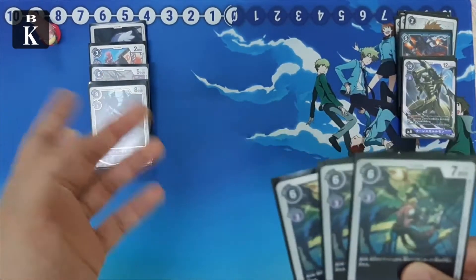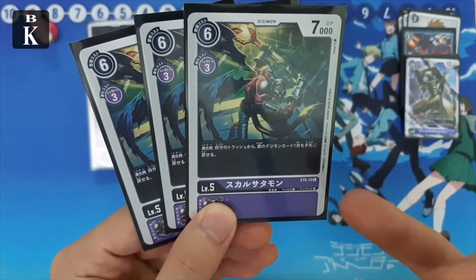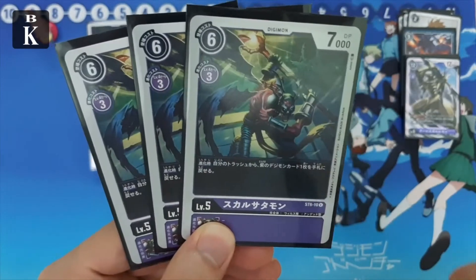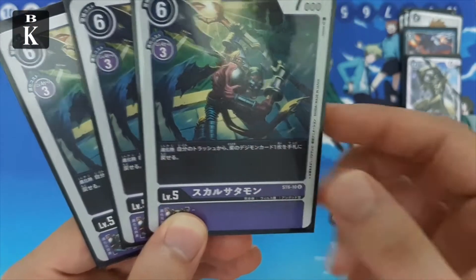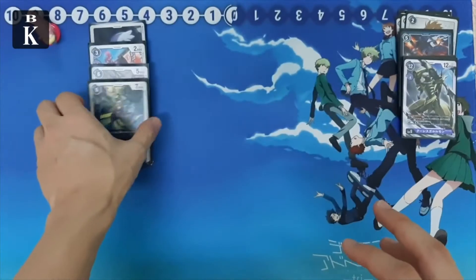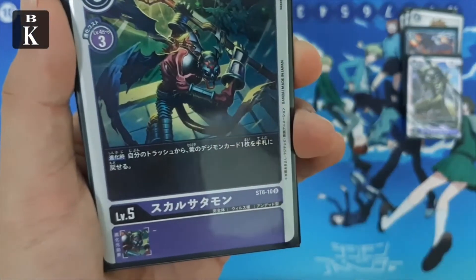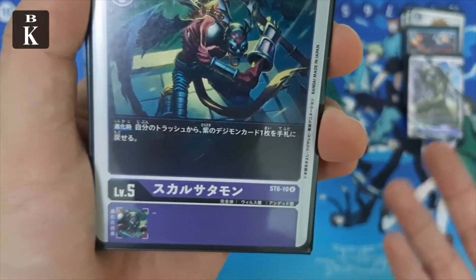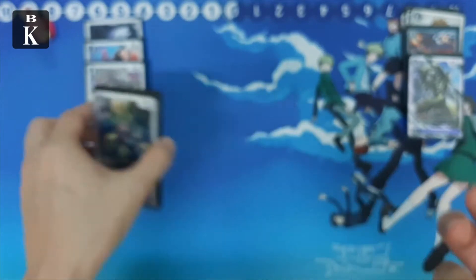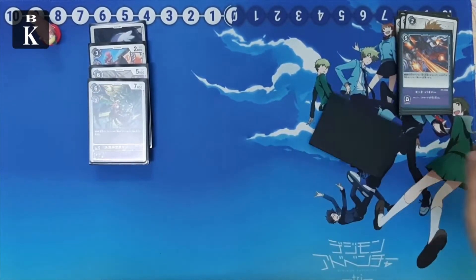Earlier we saw Dragmon recovers options from your drop zone. For the ultimate line we also play SkullSatanmon — his skill is that when he digivolves, search for any purple Digimon from your trash and add it back to your hand, so he recovers and recycles your Digimon.